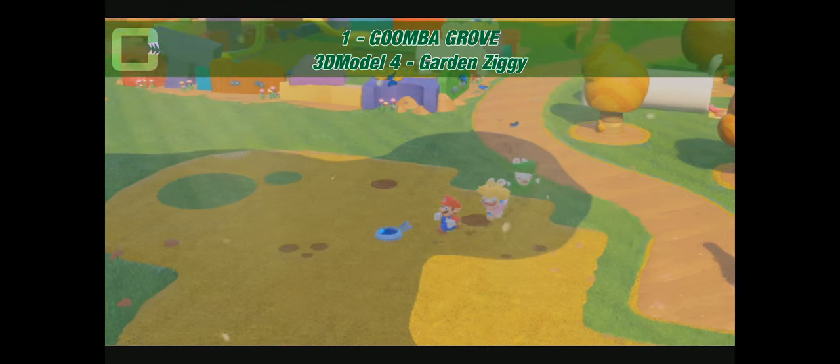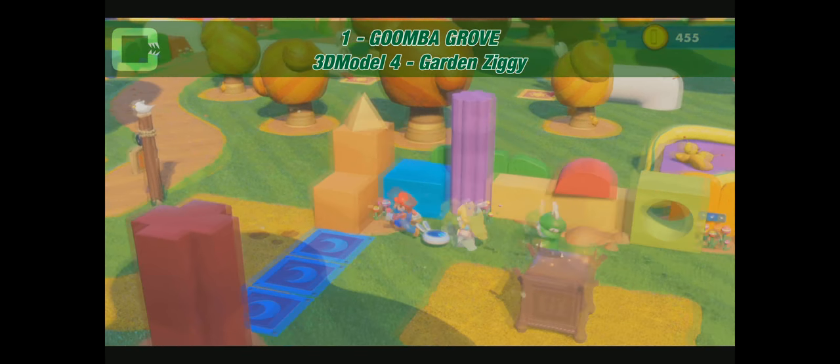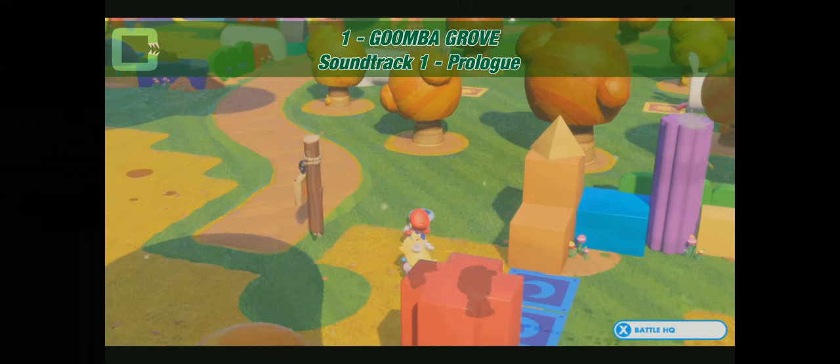Now we go have a look at what happened. Those blue blocks disappeared somewhere — I don't want to know where. Here it is: the blue wall disappeared and here's another chest. It's a 3D model, number 4, of Garden Ziggy.